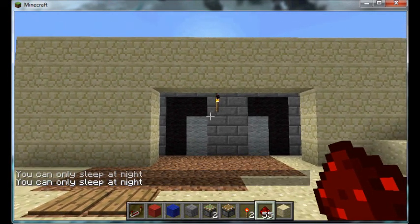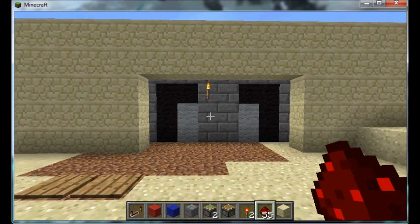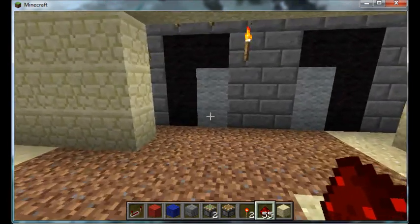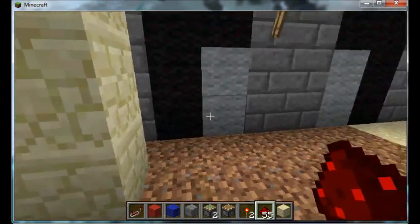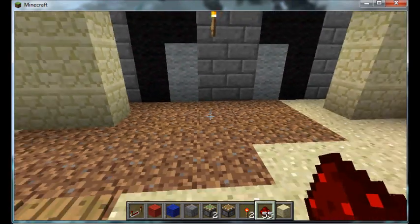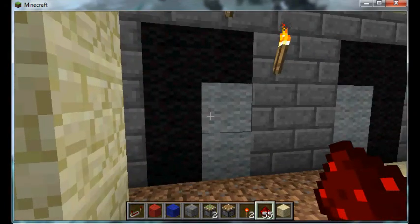Hey guys, Civic Dude here. Just wanted to make a quick video and show you a modification of MC Crawl's hidden door powered by pistons. This one will actually go down a step — it takes the bottom two pieces of the door, drops them down, and puts a staircase in place of them. It's activated by pressure plates and a T flip flop.